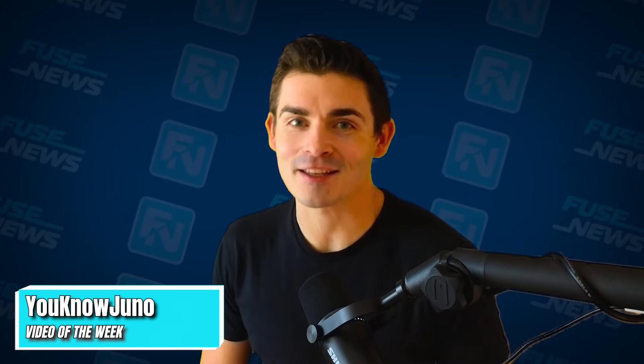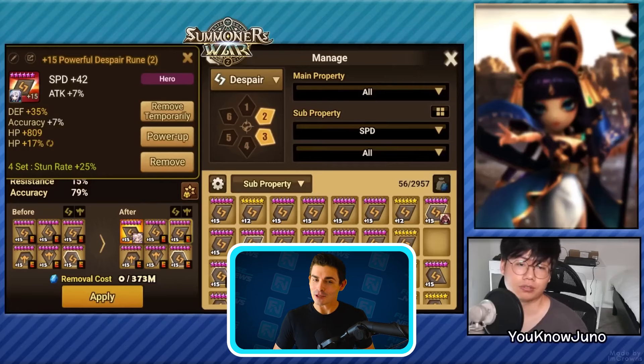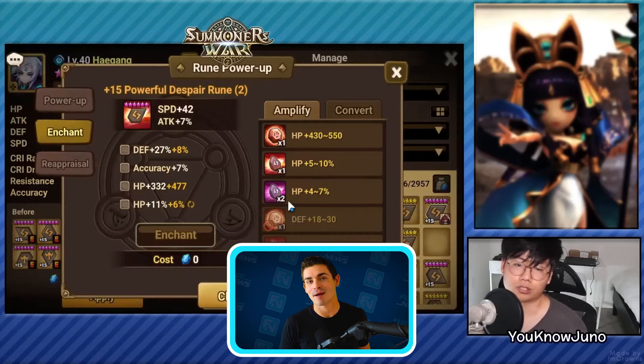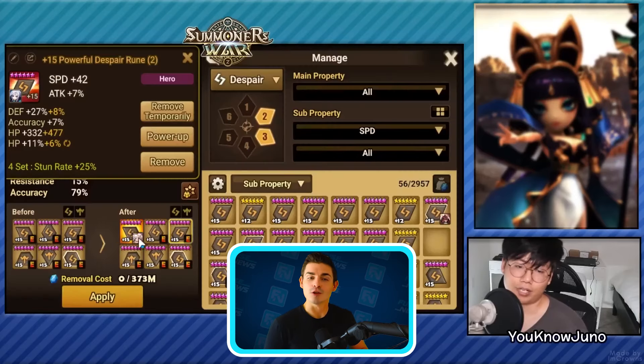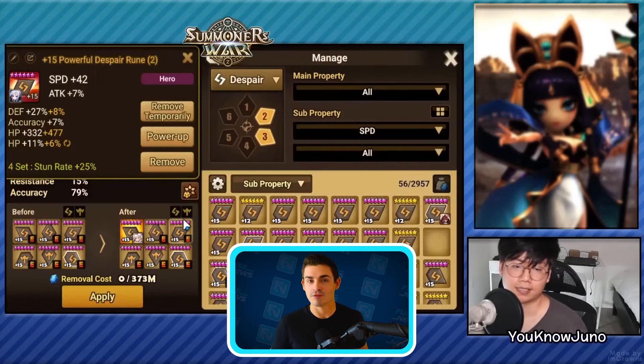Our video of the week is brought to you by You Know Juno, who's doing his placement battles in RTA Season 29 — but doing them a little weird, runing up a bunch of Despair units and taking them into the 10 battles to determine his starting rank. He's been pumping out tons of great content recently, so make sure you're subscribed and tell him we sent you. Don't forget to pick up your 5-star Raymumon and Devilmon before they fade away, keep on farming, and I'll see you for episode 268!